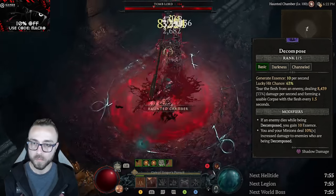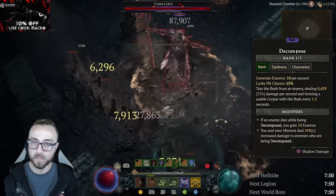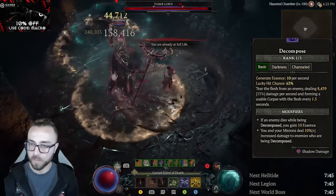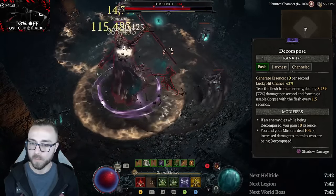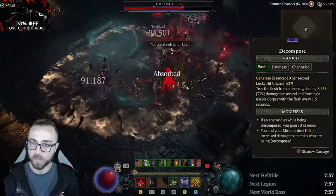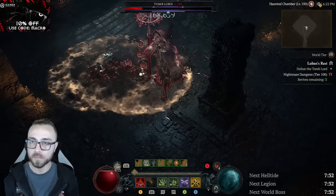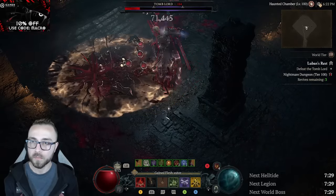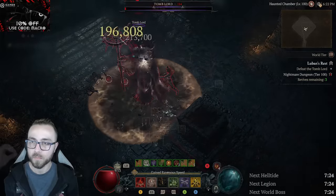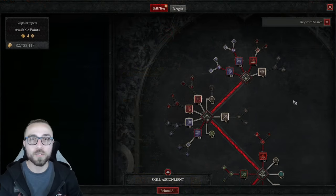The best part about Decompose is it actually has the same lucky hit chance as Corpse Explosion. So as Decompose is generating corpses and our Sacrilegious ring is automatically consuming those corpses, we can be triggering X-Falls off both the Corpse Explosion and the Decompose triggers. I wanted to get a better idea of how often Decompose actually triggers lucky hit, and that's when I started running into some really interesting interactions — because channeled skills are really weird, mostly because you don't have to channel them at all.